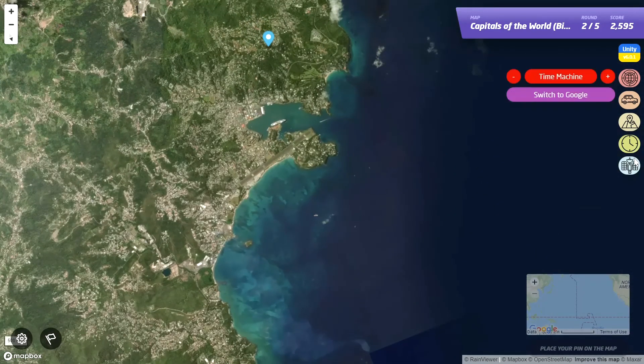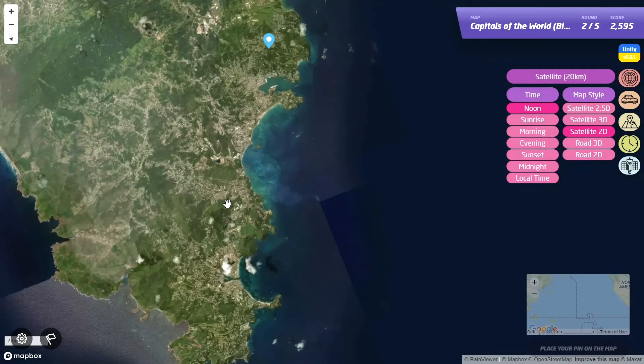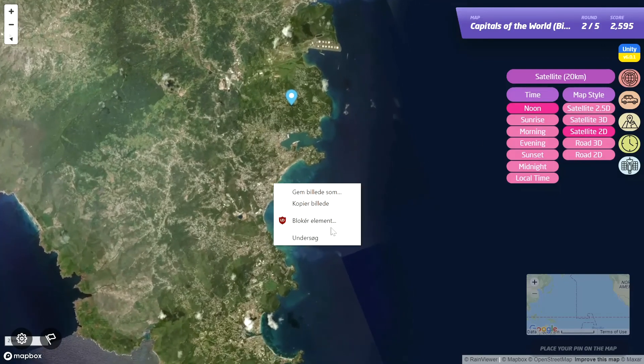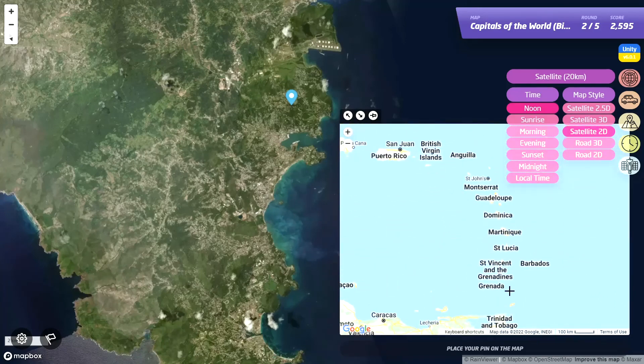Okay so I learned that if you want to zoom for the alt, we can just do this. I might be wrong, but I think I know where this is. I think it's in Saint Lucia now - like Castries, that's the thing.